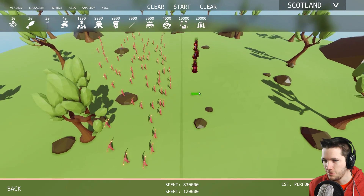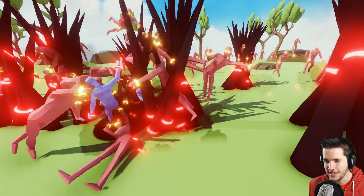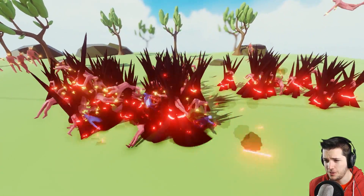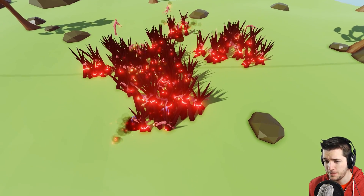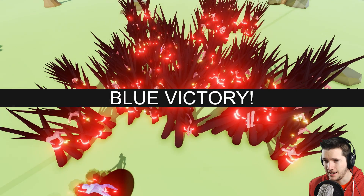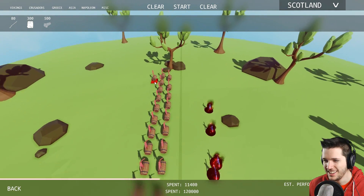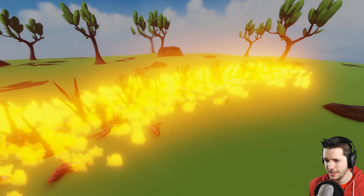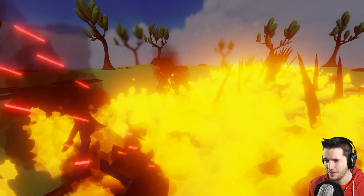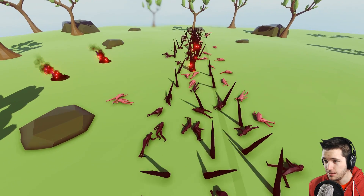We're going crazy with the super peasants — spreading them out. It's one, two, three, four, five, six dark peasants versus like a hundred super peasants. They can't even get to them. Now they're starting to smack them around. There are still a couple of dark peasants alive — how are we gonna take these guys out? Let's try barrel rollers against them. Everything blows up and the dark peasants are still alive! Are these guys just invincible?